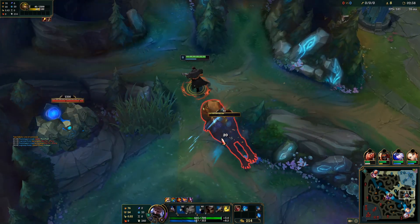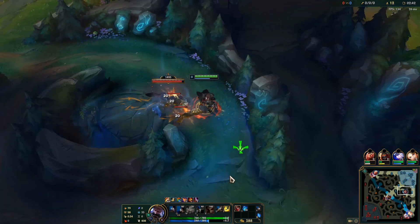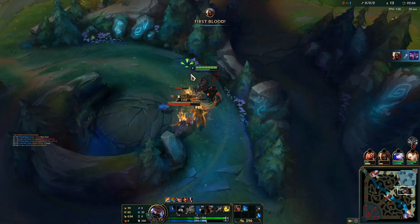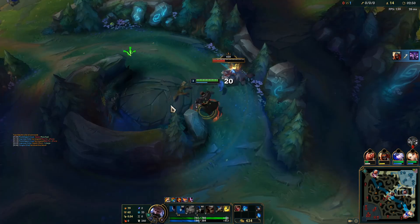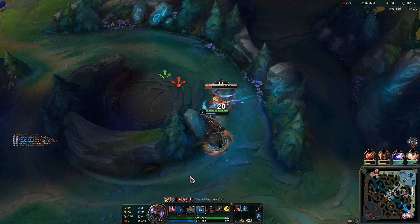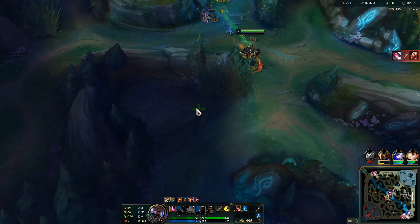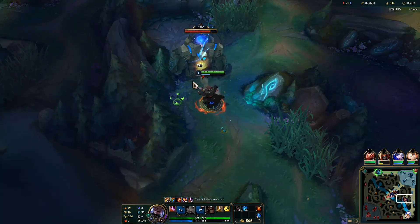We're going red into raptors into Gromp to hit level three as quickly as possible. Since our bot lane has hard shoved, we're not going to immediately gank bot. Instead, we'll link back, take Wolves, then go to blue buff, which lets us continue pathing toward bot lane and move there easily when a play arrives.